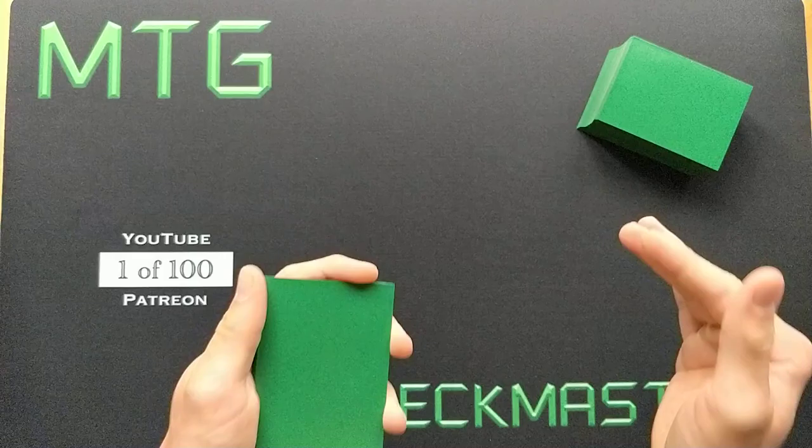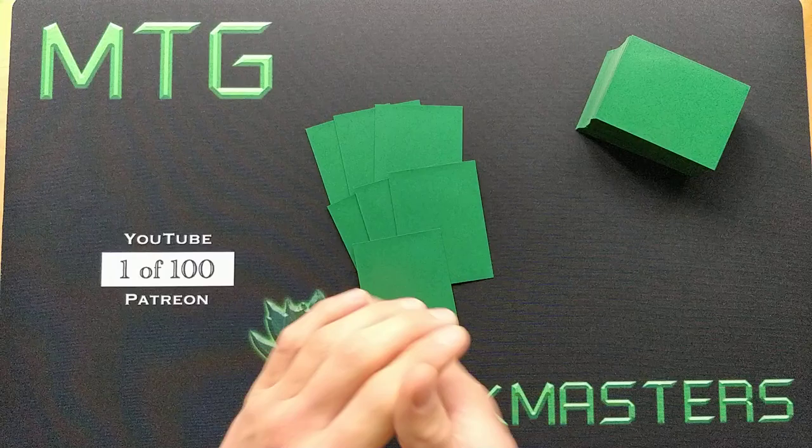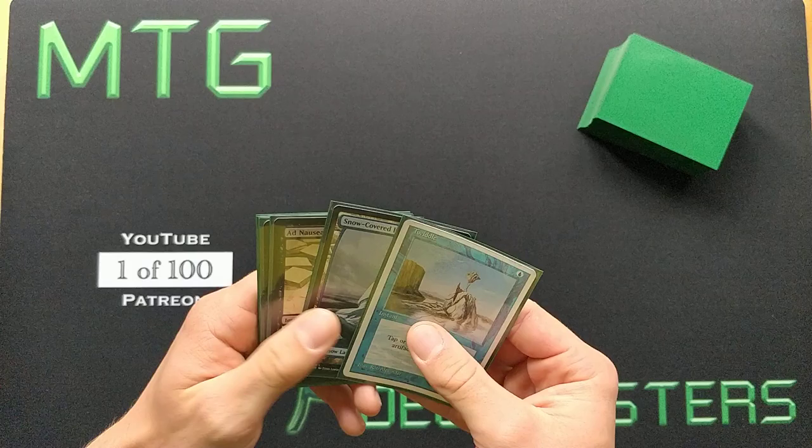If you know anything about Twiddle Storm, it's that it's completely based around Lotus Field — a land that taps for 3 mana but requires you to sacrifice 2 lands when it comes into play. So how in the world could you win on turn 2? I will show you exactly how today. It might seem unrealistic, but it's pretty fun, and I would love to do it in person just to see my opponent's face.